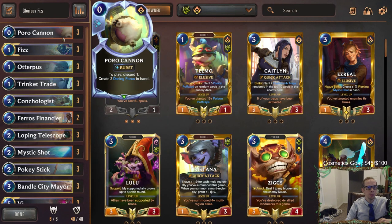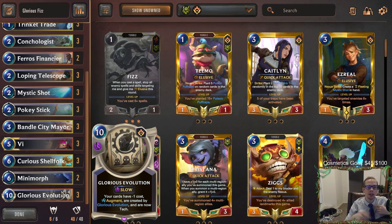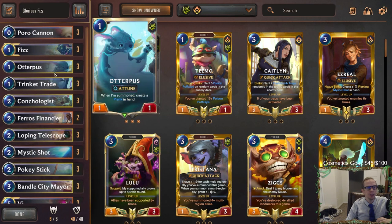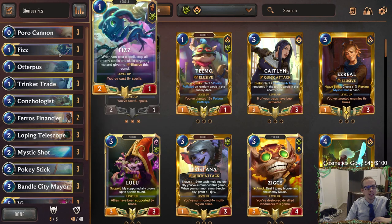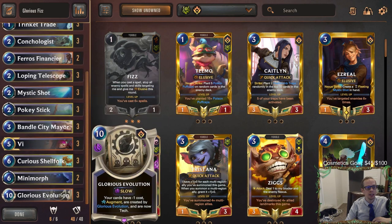You play your zero mana Fizz, zero mana Daring Poros, and zero mana elusives — they all have Augment and grow as you play tons of cards. Then you attack and deal 20 damage with elusives. It helps to get Curious Shellfolk first, maybe round six, then Glorious Evolution round seven. With Shellfolk, Trinket Trade makes two Otterpus which makes multiple Pranks, and you kill your opponent from there.